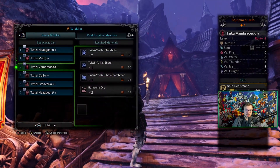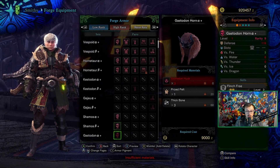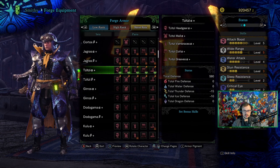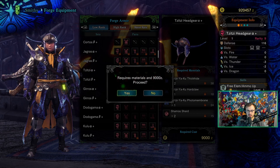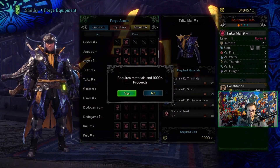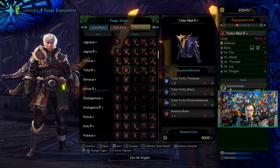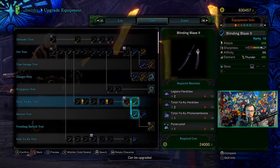I think that should be everything because I've got all the gear at least. Let's craft the armor set — master rank, going to Titsuyaku. I wish you could just craft all pieces at once when you hit the armor set piece, but bang — there's your Titsuyaku armor, not bad at all. Now time for the weapons — long sword right here, Binding Blaze.